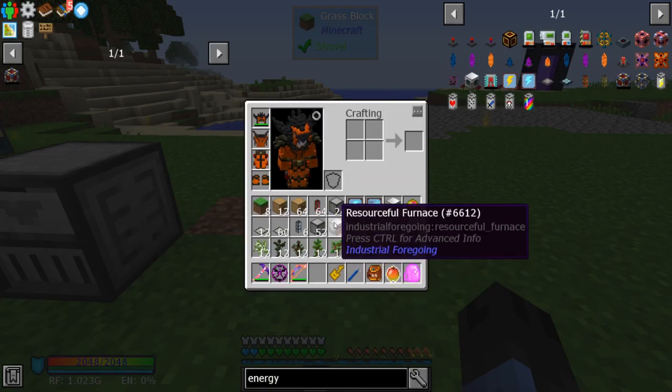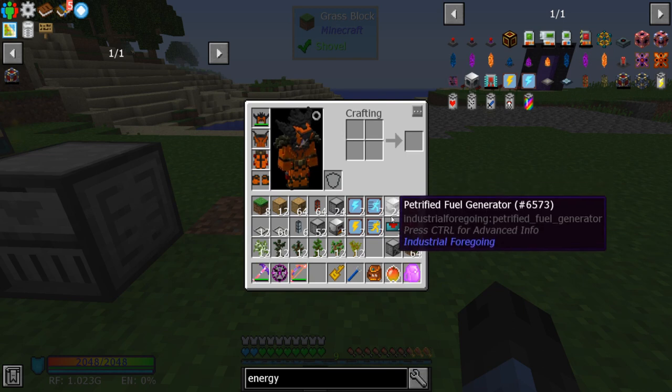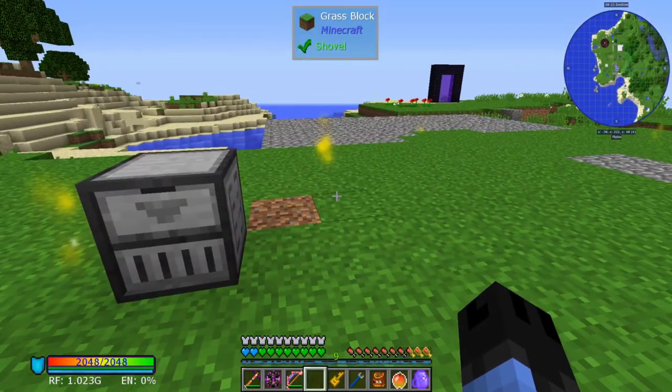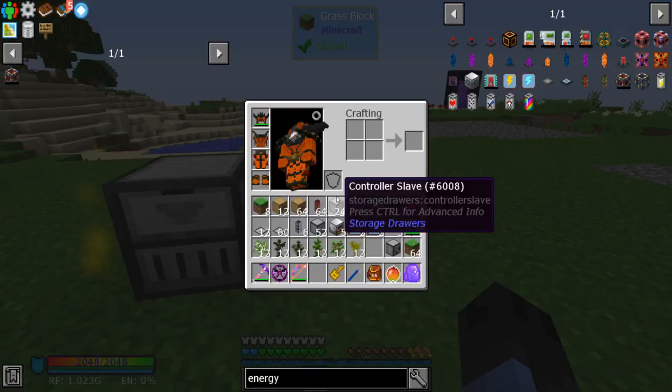Bonsai trees into a resourceful furnace, into a petrified fuel generator. So I'm going to drop some random numbers here — or what seem to be random numbers.